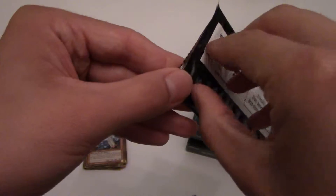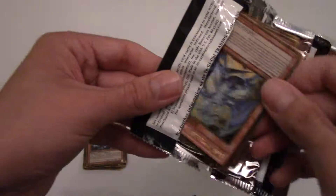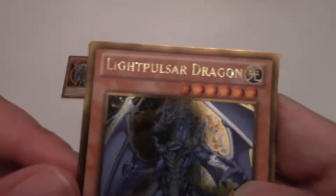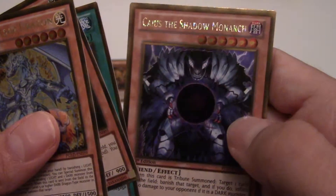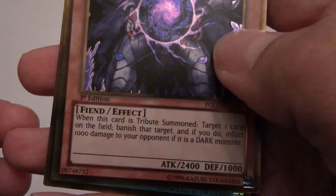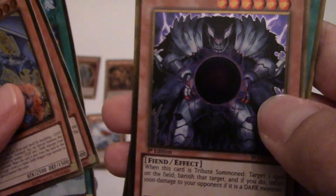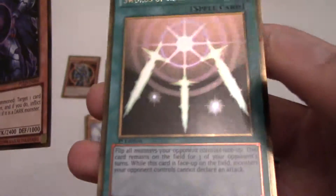Let's open up another one. I might save the last pack in this box just for nostalgia or collecting. What is this - Light Pulsar Dragon? Shadow Monarch! Wow, that's a good card. I don't have that monarch. When the monarchs came out me and my friends always loved Swords of Revealing Light. We always loved Mobius the most. I am happy!